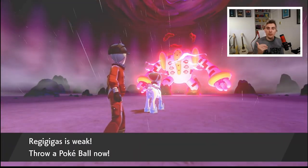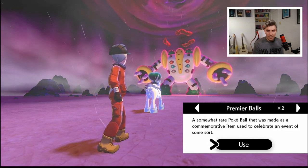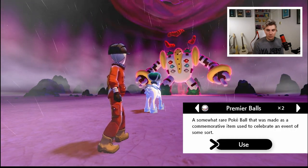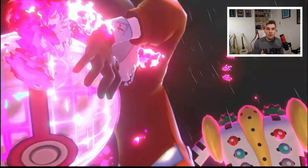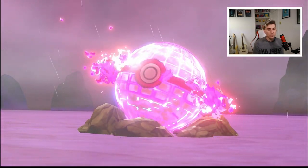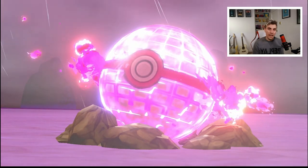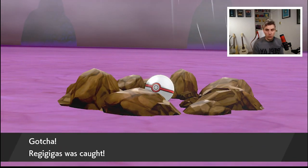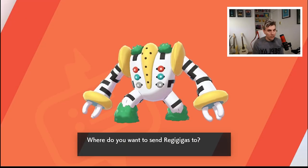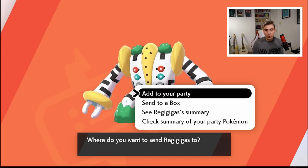I said I was going to end the video before we caught it, but I actually want to see what the catch rate is on this Regigigas. I don't think I've got anything super special, but we'll go for a Premier Ball — that'd be quite nice. Premier balls probably have one of the lowest catch rates, so it'll be interesting to see. If we manage to get it with this, you can pretty much bank on a guaranteed catch rate, a bit like the Dynamax Adventures. One roll, two rolls — I think we're looking at a guaranteed catch rate, and I'd go as far as 99.9% confirmed that you are going to be able to catch it in whatever ball you'd like.